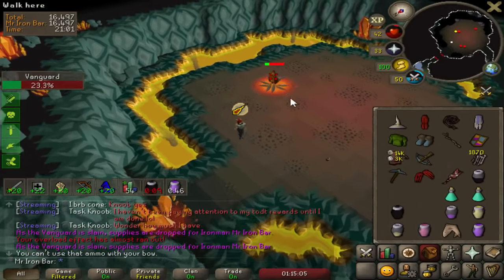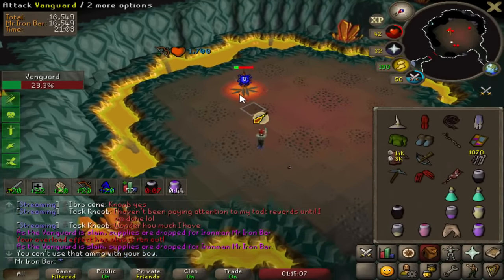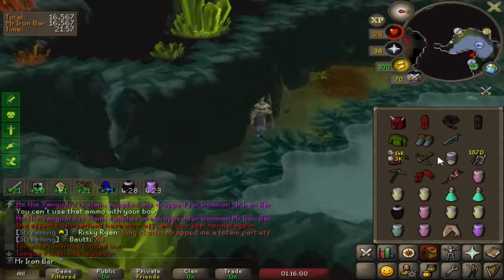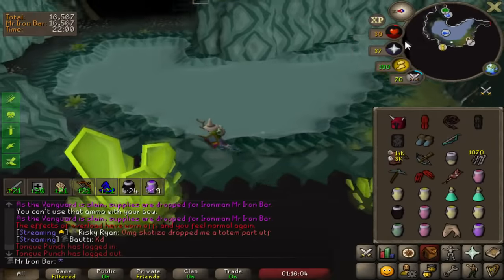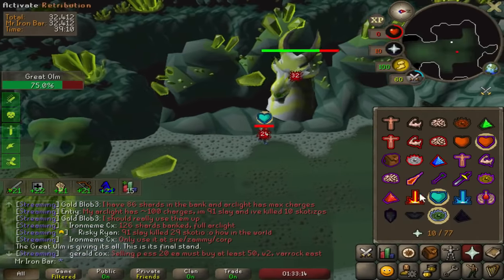Finally a surefire way to kill the melee guy on time. D claws is perfect for vanguards as well. Was hoping I'd get six brews out of this vanguard but only got three — I'm gonna still try to no-prep this with four brews.